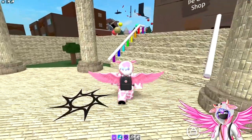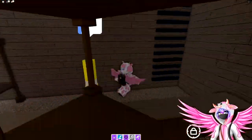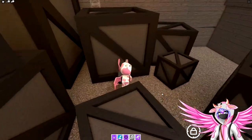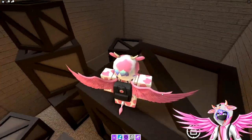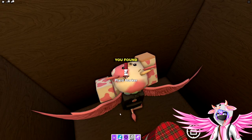The next one is the plaid marker. Head over into the old shop's attic, jump on top of this tiny box, and fall into the hole on the biggest box in the room — and now you have the plaid marker.